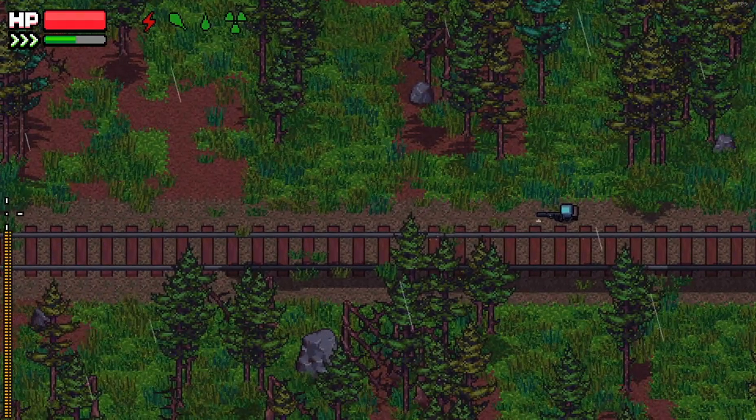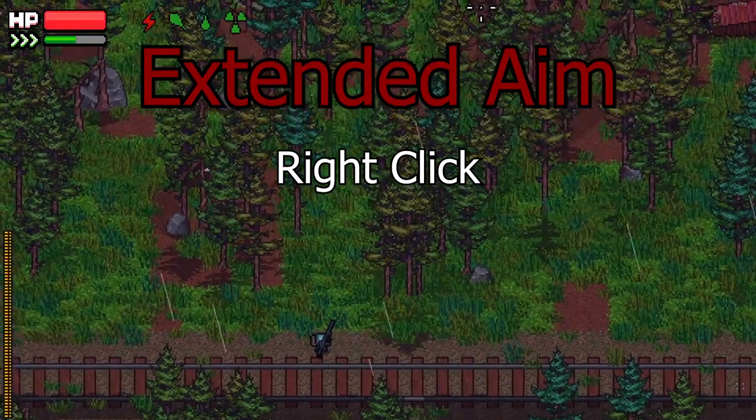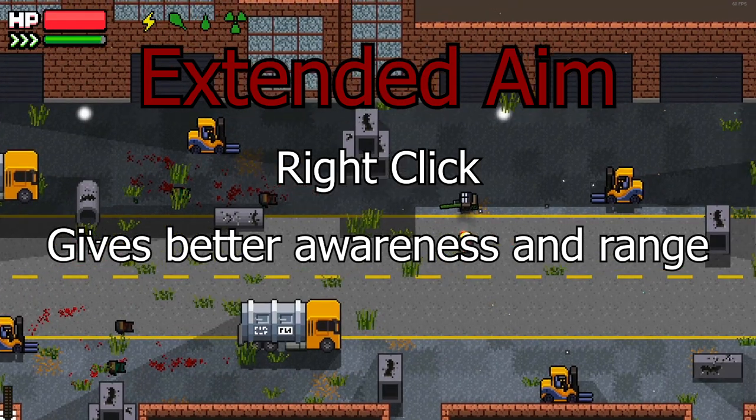Another tool you should be using to maintain awareness is the extended aim or scope feature. This is right-clicked by default and gives you a larger view in the direction you are aiming. This gives you a huge advantage over NPCs, as you can see them before they can see you, and outrange them as well.